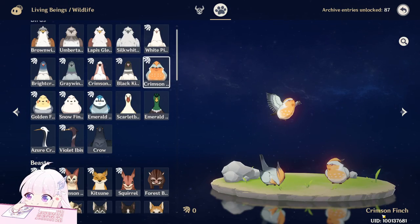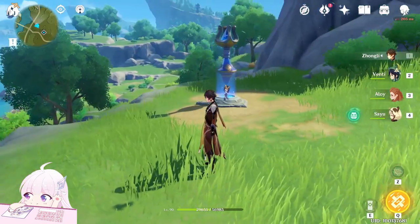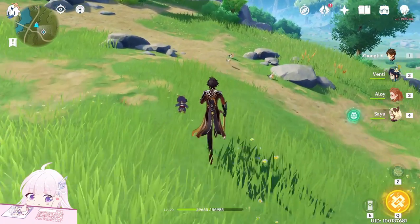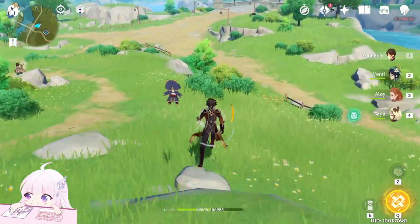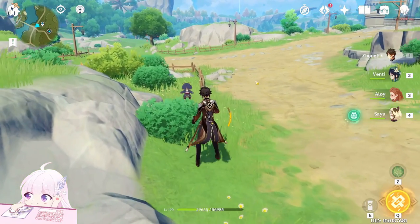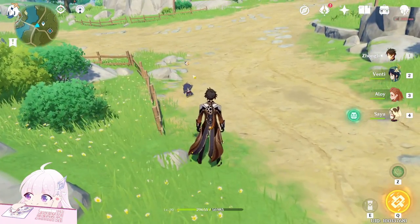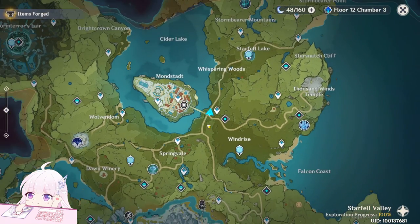Now is the turn of the finches — four finches in total. Let's start with the Crimson Finch at this teleport waypoint. When you come here, once you teleport there, don't move. On your left side you will see there are already three of them here. This is the Crimson Finch. If you come down, normally there is a group of four of them here, but I feared them before so three flew away. Normally you can find four of them.